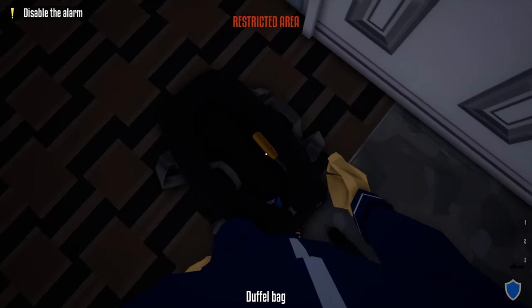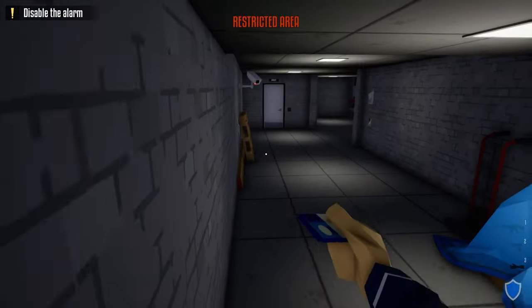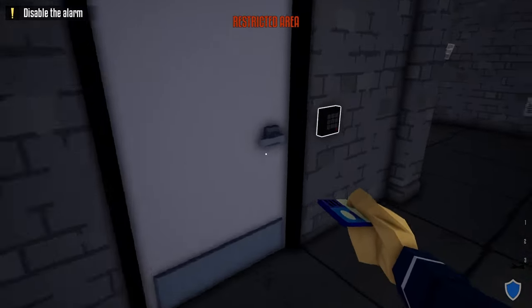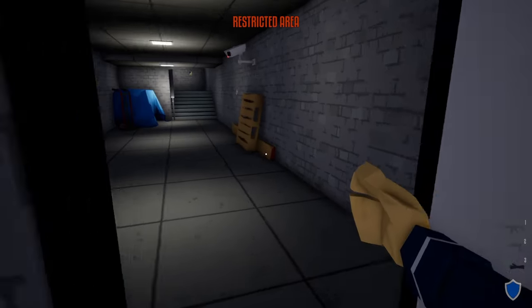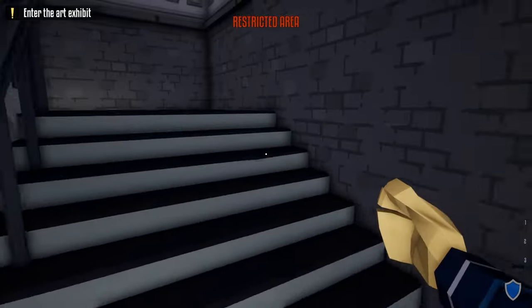Sneak in right behind him, wait for him to move, and follow right behind him. Take out our lock pick and unlock the door to the basement. After unlocking the door, take the utility key card, come down these stairs, wait for the camera to turn, then head over to the utility room, scan the card, and turn off the alarm.